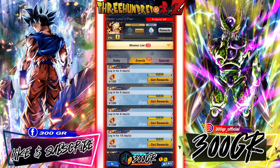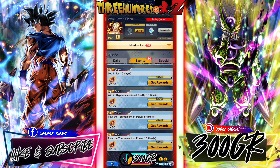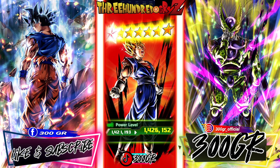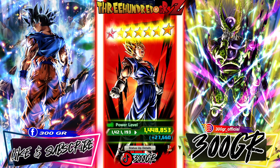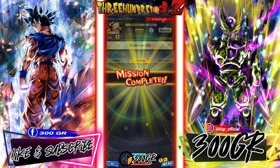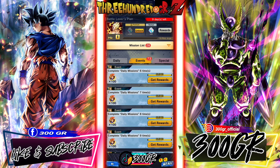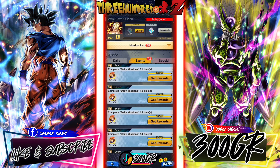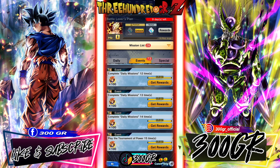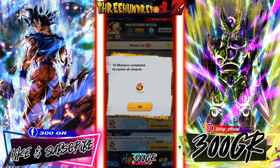We collect 1700 multi-z power for Super Vegito and limit break him to the first red star. That's crazy! Then we can collect 1000 Zenkai power to reach Zenkai level 7 with our Super Vegito.